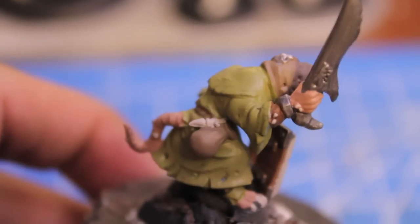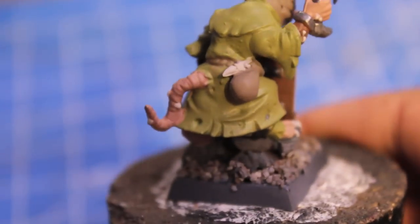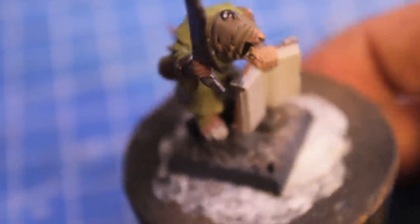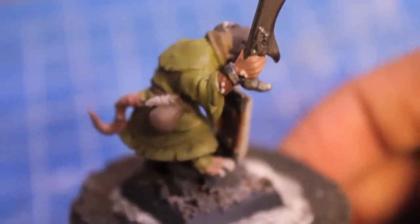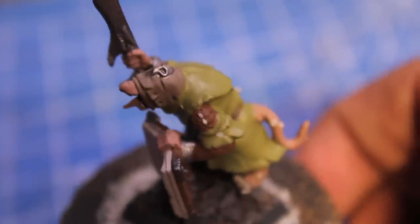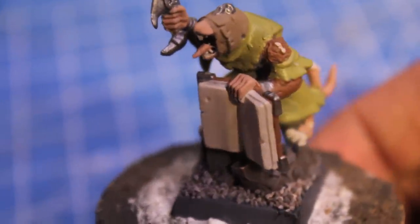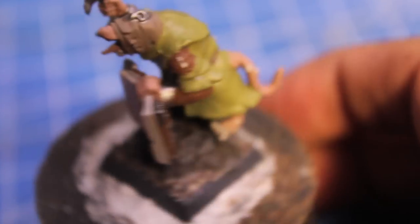Now for the washes: for the skin colors — hands, feet, snout — I'll wash with Ogren Flesh. The tongue and the tail I'll wash with Baal Red, and I'll also use Baal Red to color all the pimples and boils on the rat's body. Then Devlin Mud goes on the sword, all the robes — both brown and green parts — the metals, and the book. So the two main washes are Devlin Mud and Ogren Flesh, with Baal Red just for the tongue and boils.